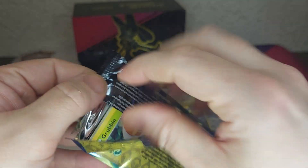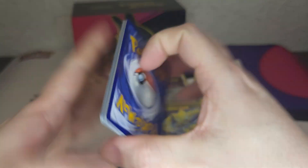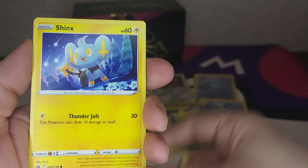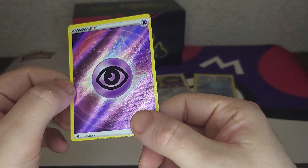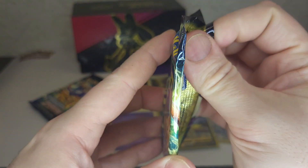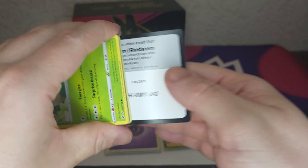Let's see if we can get something else out of this box — not looking that good at this moment. Water energy, prism energy — Gloom, Filter Ball, Crushing Hammer, Grubbin, Wooloo, Shinks, Energy Switch — and nice, we got the psychic energy. Very cool! Not much of big value, but cool to collect the energy cards.